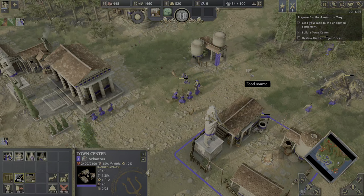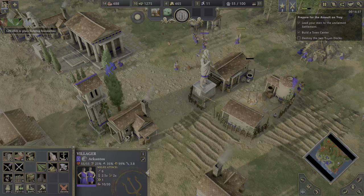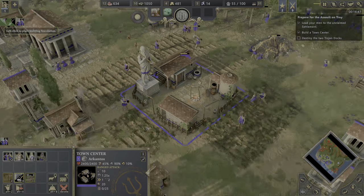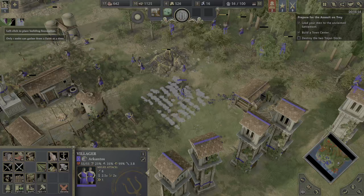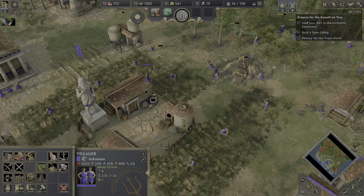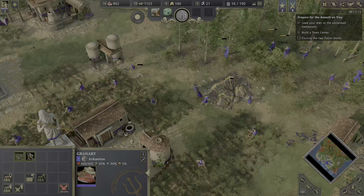What we need now are farms — super important. We can also improve the farming speed. Okay, that's enough. Do we have any villager not working? Everybody is working — super important. Here at the top side you can always see the idle villagers. You always want them to work. Be a greedy boss — don't let them take a day off just because it's Sunday.